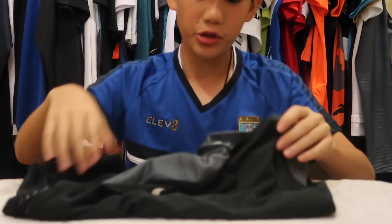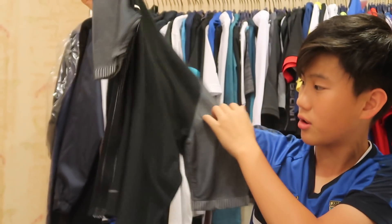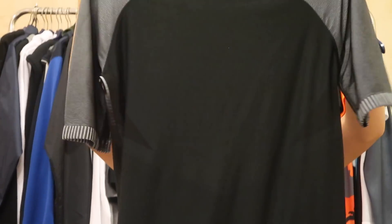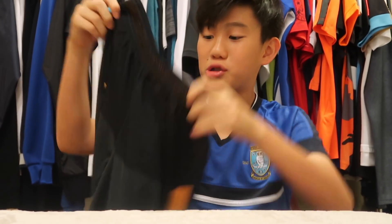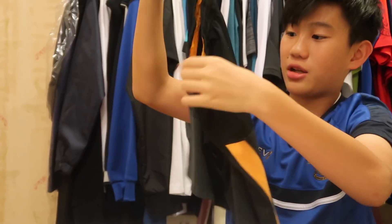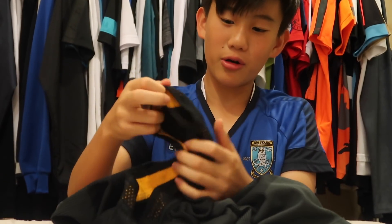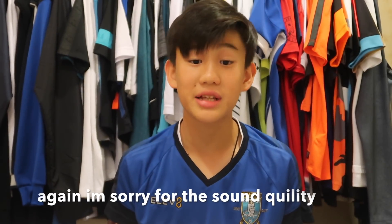Now moving on to the kit — this is my favorite kit that I wear a lot in training. It's an Aero Swift shirt, very nice and breathable. I bought it from Nike Town in London. I really like it. My shorts are also from the Aero Swift collection — orange and black, very comfortable and lightweight.